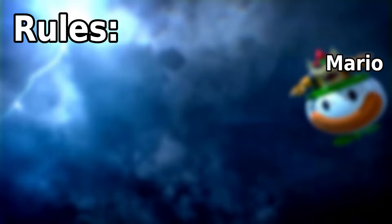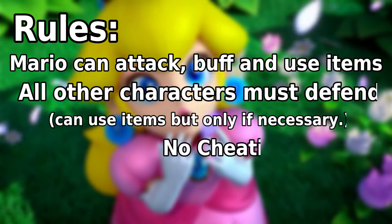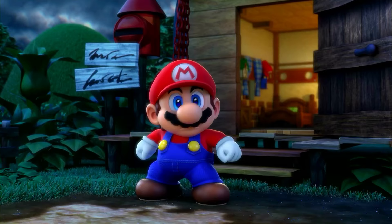The rules are pretty simple. Mario can attack, buff, and use items. All other characters must defend, and can use items only if necessary, and there's no cheating or exploits. And with that said, let's get started.